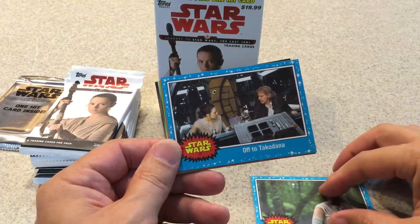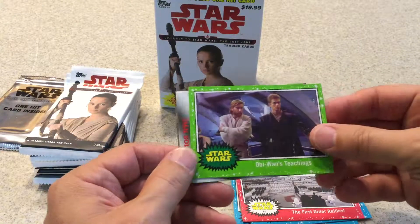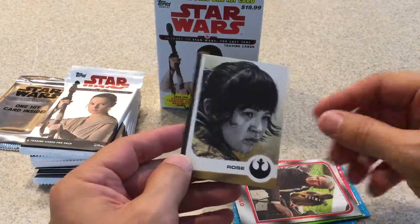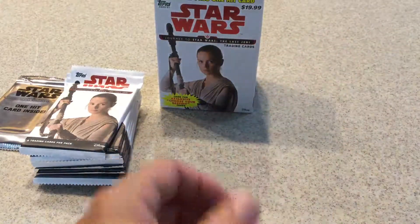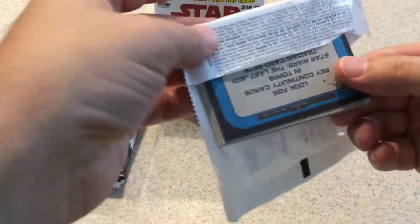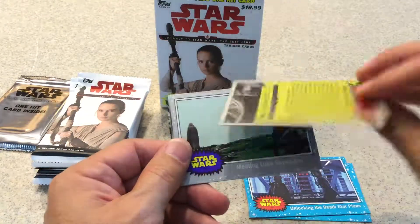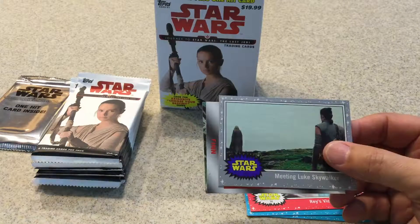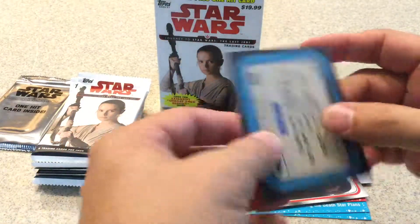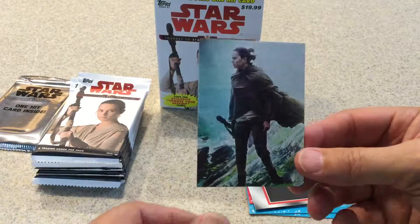I didn't buy a hobby box of these, so I'm putting my luck in this blaster. First Order Rallies, Obi-Wan's Teaching — they go from all the movies up to The Last Jedi. Han Solo Choose Your Own Destiny insert, and a Rose Tico insert. Next pack: Farewell to Rey, Rey's Victory — silver parallels are 1 every 6 packs. Meeting Luke Skywalker, a Finn Choose Your Own Destiny insert, and a Rey continuity card! That's the first time I've gotten one of these — I did not get one out of the hanger boxes. So that's something new for me.